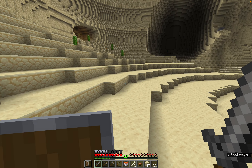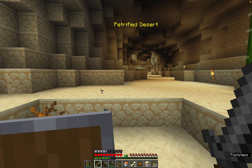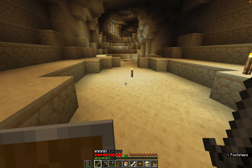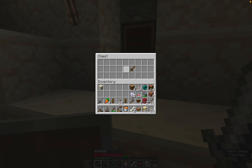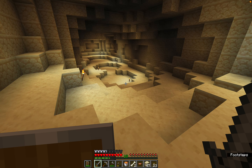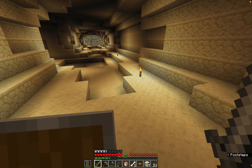If we have an enchanting table, if we have lapis, if we have leather - because we do have paper, so we're going to enchant books, right? We just need that leather. If we get all that stuff, we can start enchanting books and whatnot, which is super powerful. I also saw this chest that has some carrots. I did get a carrot and also a potato from killing some zombies because I'm playing on hard, so potatoes and carrots drop pretty frequently.